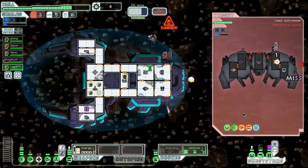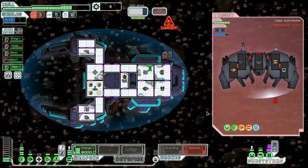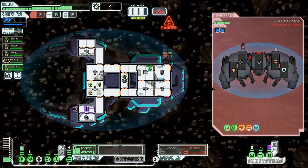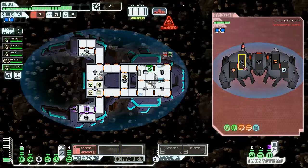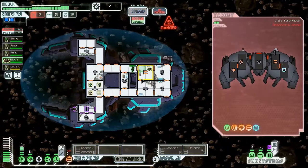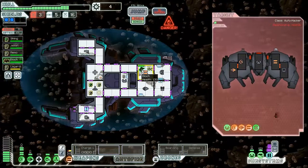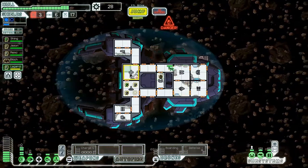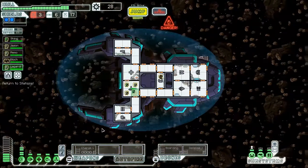I'm gonna go for weapons once more, and then — oh, they took out their defense drone, that's kind of annoying. Thankfully we just got rid of the missile — glad I went there. I was tempted to go to shields because our defense drone got it, but let's go ahead and go for shields next so the asteroids can start doing their magic. We got all their shields down just as our weapons went down. We got pretty lucky in terms of weapons. Let's jump out of here.